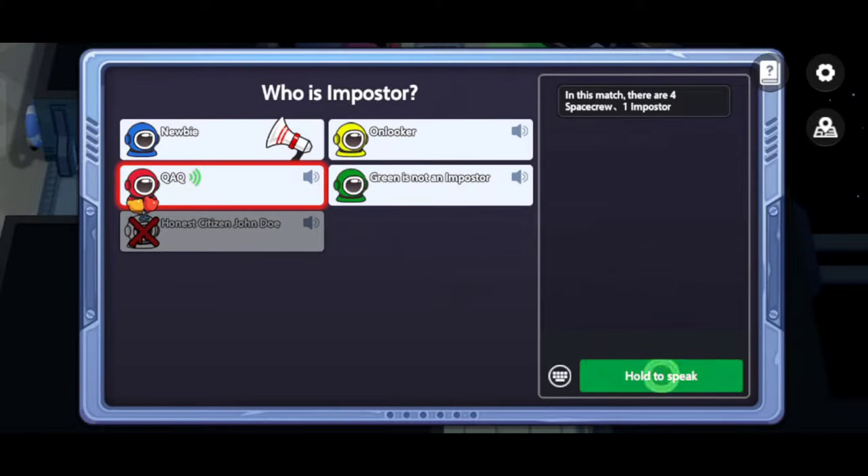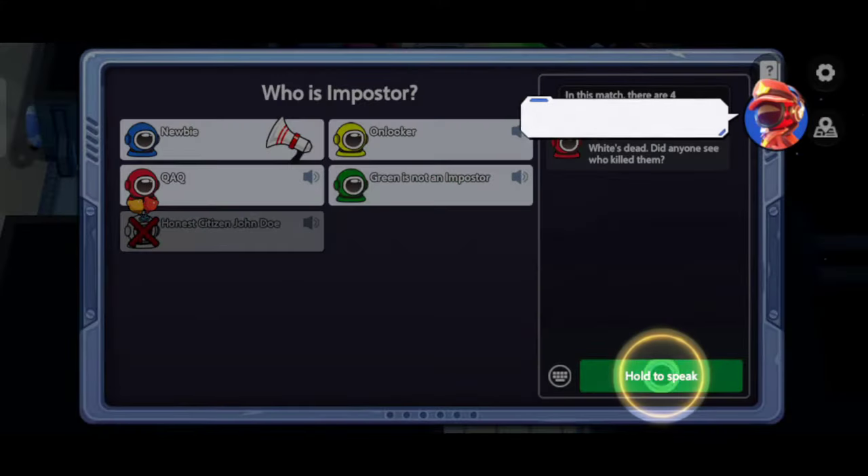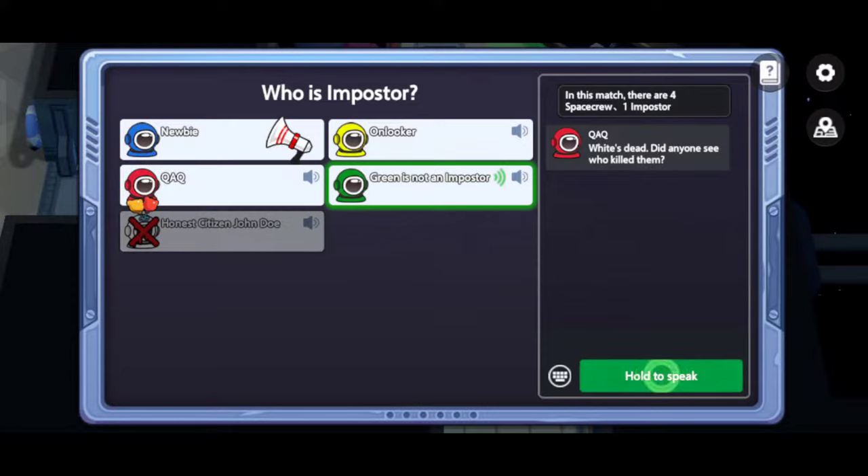What's that? Did anyone see who killed them? Tell everyone Yellow is the impostor — speak clearly. I saw Yellow kill White. Yellow is the impostor.